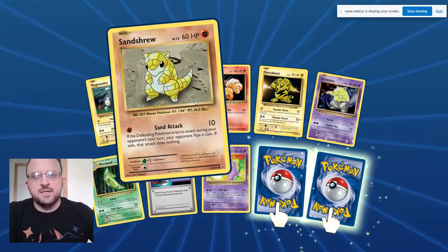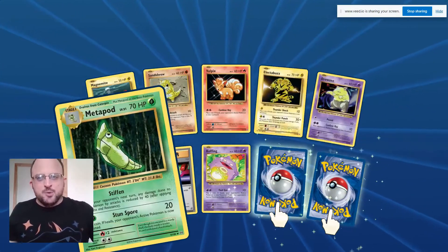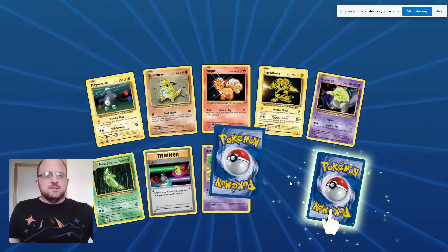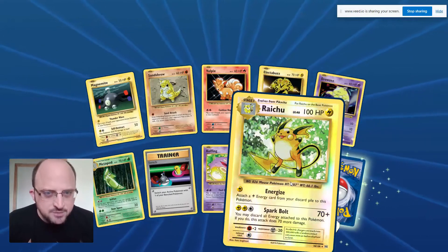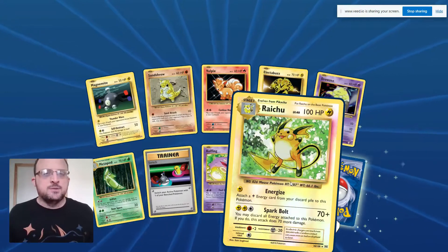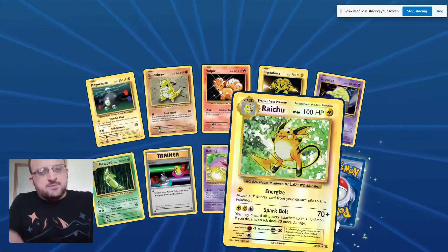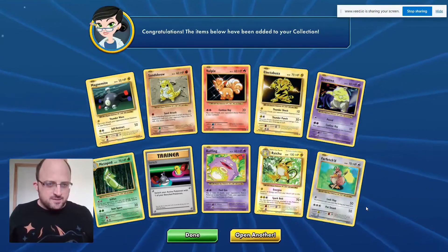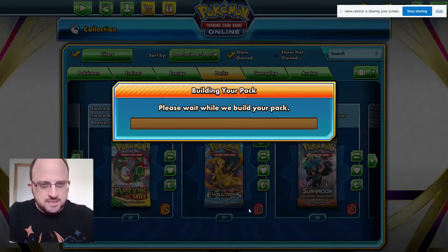Thunder Wave on Magnemite, Sandshrew, vault picks. I like the buzz. One thing about these old arts is that they're boring in the background, whereas the new arts have a lot more going on. Raichu — so shiny! Raichu is my favorite Base Set holo. Okay, Charizard or Raichu? I want the Charizard but the feels here — it's Raichu, right? Energized and Spark Bolt, very nice. And the rare... Farfetch'd. Okay, let's open another one, then get to different sets.